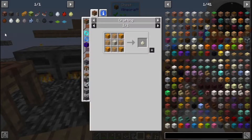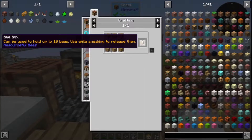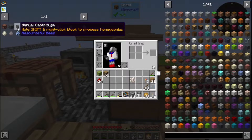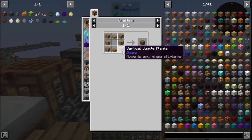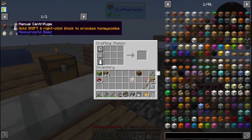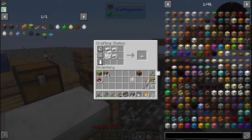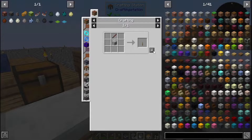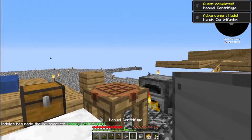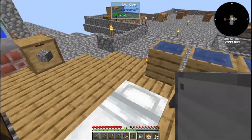We're going to make the dust bee first, which is going to require some dust. But before we do all of that, I want to make a bee box — bee boxes are really cool, they can hold up to ten bees, whereas the empty bee jar will only hold one. But first we're going to need to make a manual centrifuge, which is going to take some planks, slabs to make a barrel, two sets of iron trapdoors, and a lever.